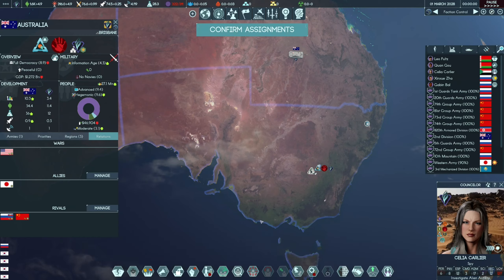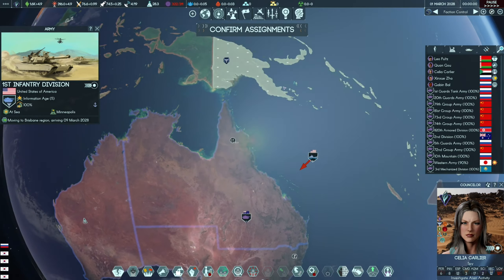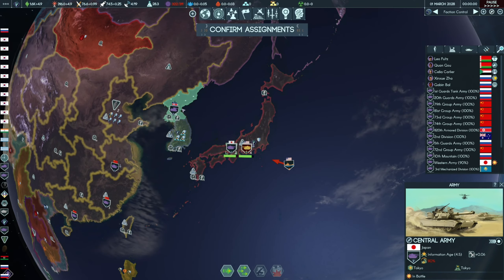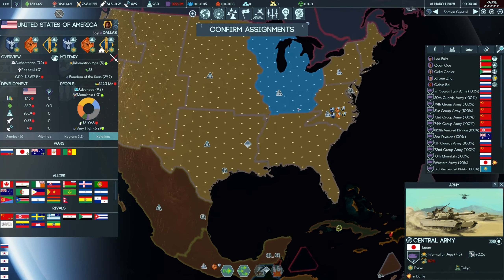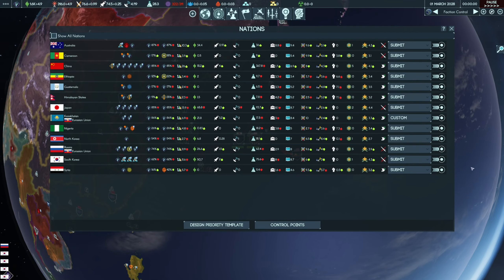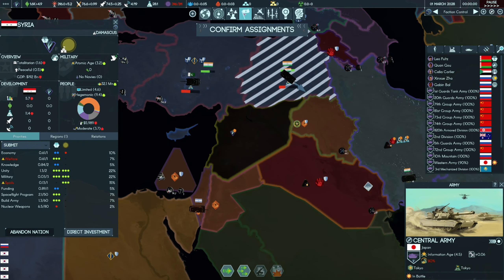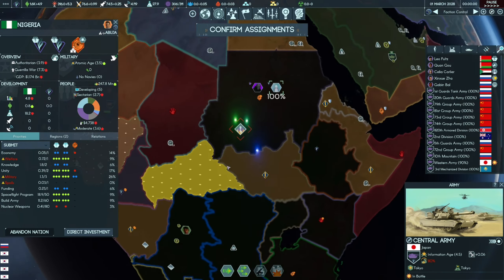We can investigate alien activities. The US is bringing another army to Australia - with one more army they won't succeed. In Japan the story is slightly different - they're bringing five armies and we can't really reinforce. We won't be targeting the alien life forms. We can leave Syria now. We'll stay in South Korea and North Korea, and we don't need Nigeria right now so we can abandon it.